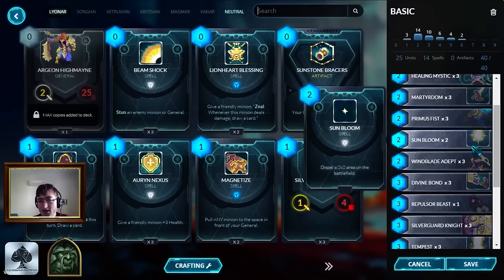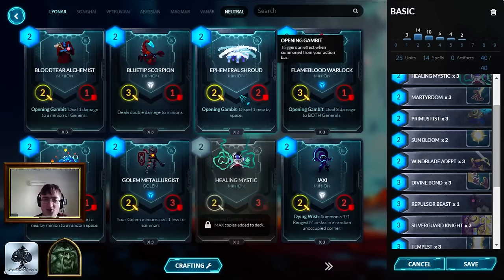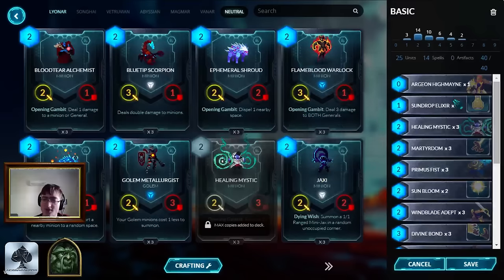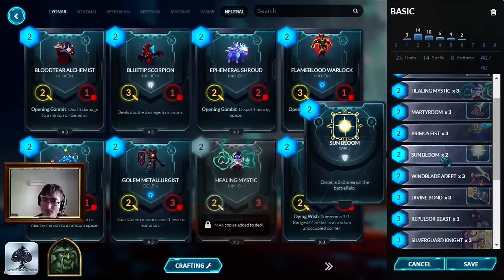Sunbloom is AoE Silence that you can use anywhere on the board. There is a replacement to this card before you get them, which is Ephemeral Shroud - which is actually what I was using for a couple of days before I got my Sunbloom, since it means you can craft some of the other commons first. You can just run two Ephemerals and then replace them with Sunblooms over time. Dispel is incredibly useful to deal with really obnoxious things like Mechazor and all of the Silithars from Magmar, and a lot of creatures have very powerful Dying Wish effects and persistent effects in general.